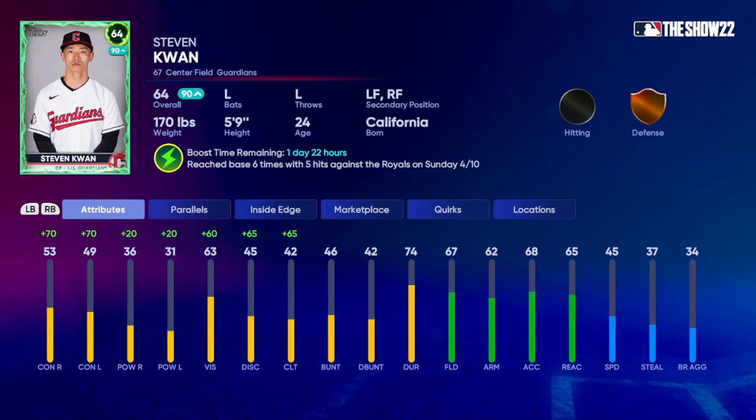The contact went up 70 each, the power went up 20 each, and then some of these other stats went up a little bit. Overall, the contact is really what you're going to love about this particular card — getting up to 123 and 119 based on left and right is pretty good. He got on base six times today with five hits against the Orioles. You can put this guy at center field, left field, or right field. His contact ratings are right up there along with Trout now. So this card is definitely going to be useful if you need base hits. It's not really going to be a power card — he's still barely over 50 in power, but overall it's still pretty good.